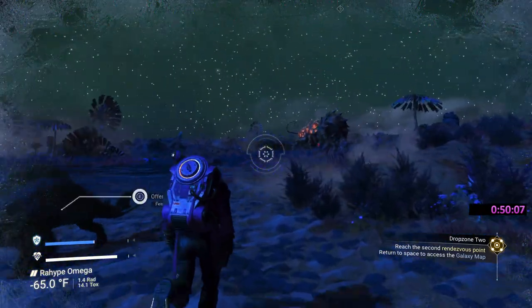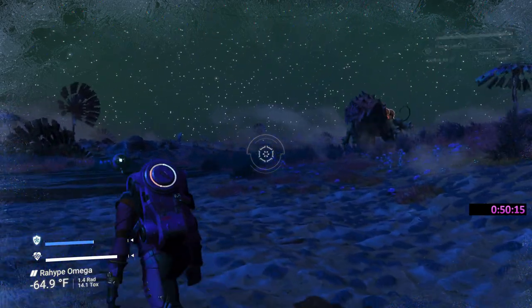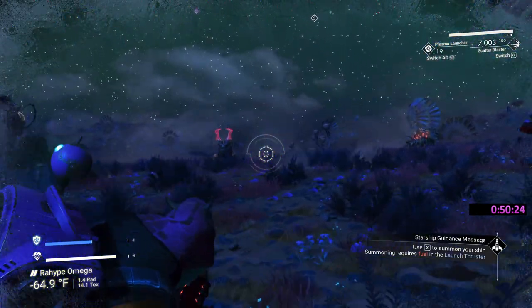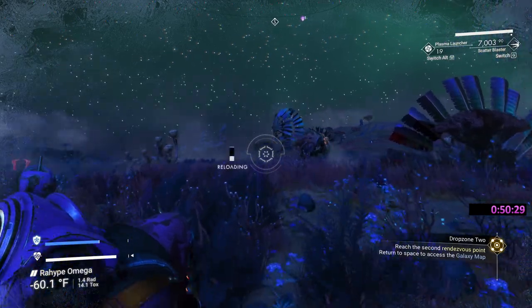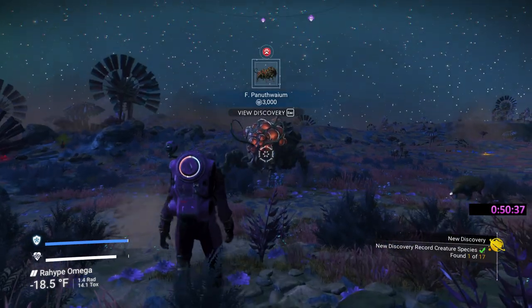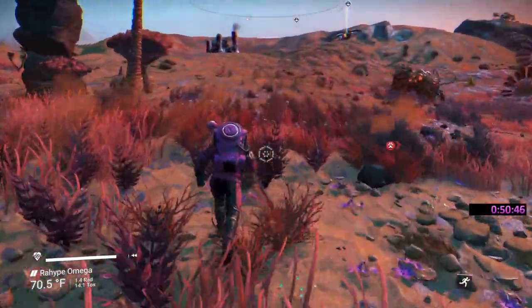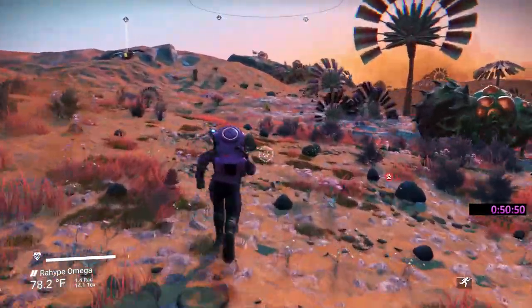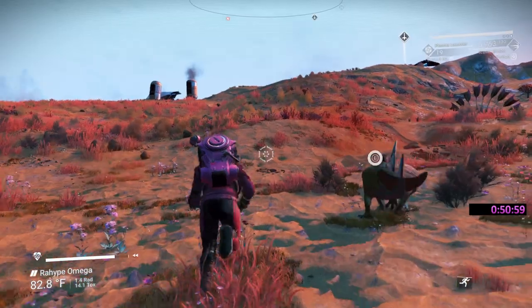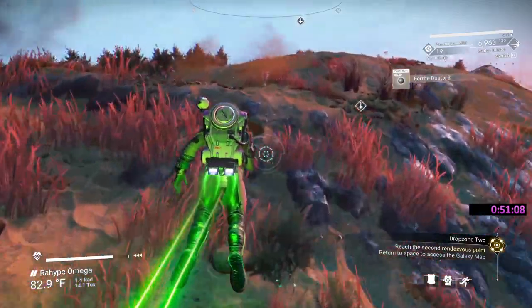Still can't get any creatures to attack me. I'm going to scan them. And now they're going to attack — interesting. But it backfired because it didn't start attacking until after I scanned it. We're still going to have trouble finding our aggressive predator. I'm told we can find one on a planet in the dissonant system we'll be heading towards, so we're going to head over there — I've wasted enough time here.